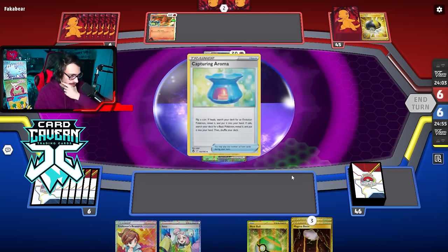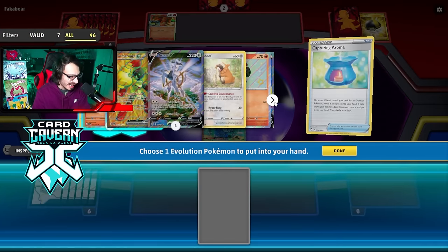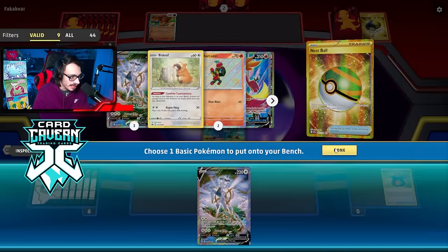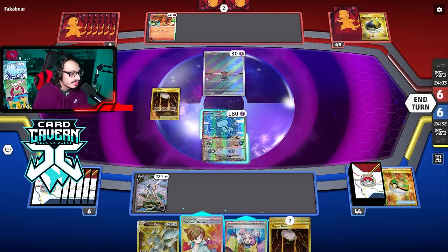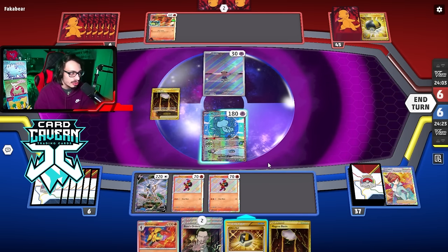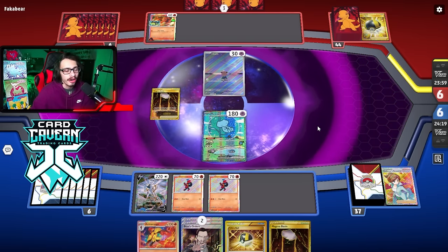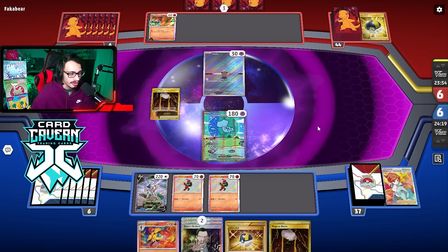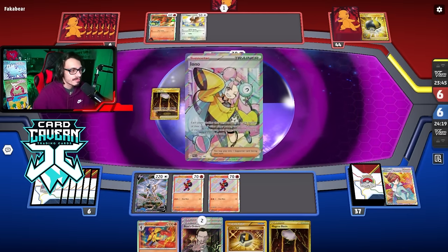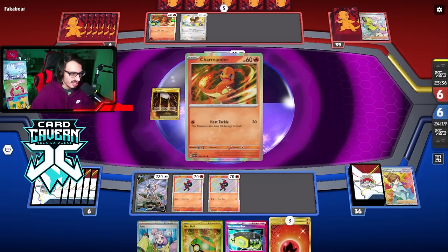We flip heads on the coin — we'll look through our deck and Research, obviously can't Iono here. Full send with the energy — not ideal, but we do have Magma Basin so we still have the attack. They have a three-card hand — no way they have Rare Candy Charizard, so I'm staying in the active. They're definitely just going to do Cleffa. We Starbirth and Magma Basin. Then they Iono — oh my god, they had Iono the whole time. What a sack.